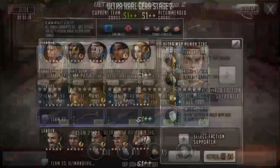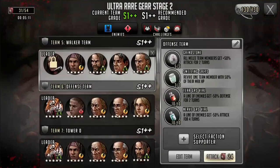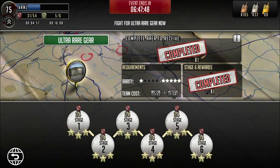So yeah guys, hopefully I helped. Here's just a look back at what I used for my humans, and I'll leave a link down below for my walker farm team video which explains it a bit more. If you have any questions about how to pass ultra rare gear or what to do, definitely leave them in the comments and I will comment back to help you out. If you enjoyed the video, definitely give it a like and a subscription — it would mean the world to me. Thank you for watching guys, see you in the next video. Peace out.